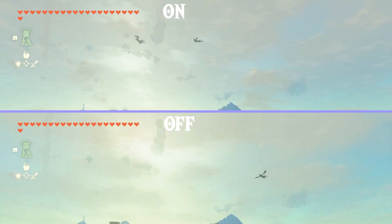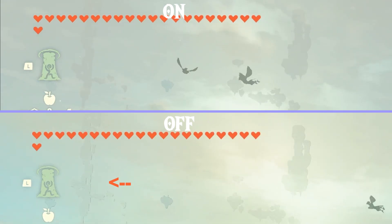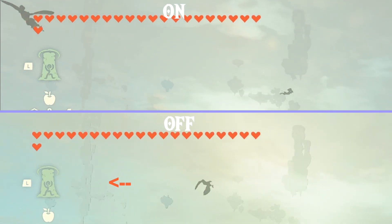Next we're going to take a look at the Sky Islands Fixed mod. Without the mod you can clearly see some very nasty outlines in the top and the bottom left. This mod is supposed to fix that — as you can see at the top left, it completely eliminates the nasty outlines that have been present since day one.